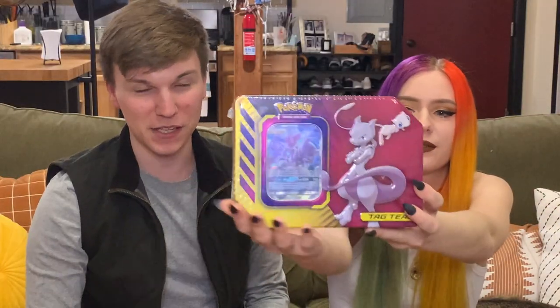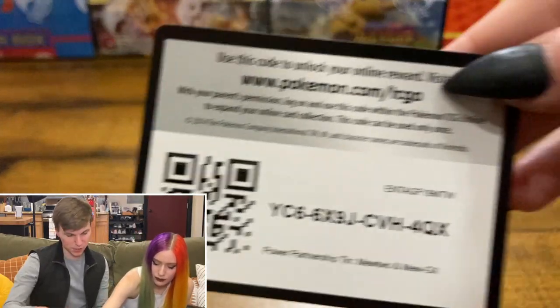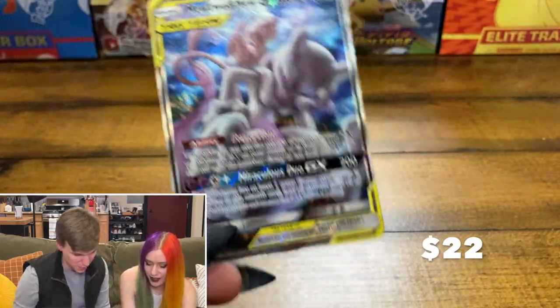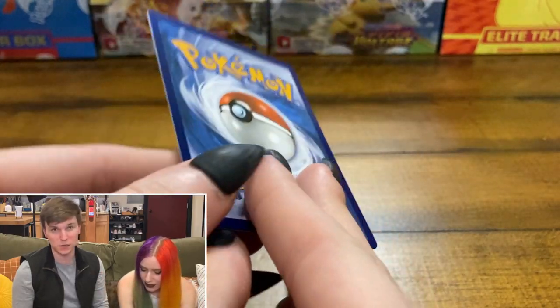I don't know if we can live up to the last video. There's only one way to find out. So the coolest thing about this tin right off is that Mew and Mewtwo GX Tag Team promo card — that is just probably one of my favorite prints that have ever happened. It looks just like an older brother who's just really embarrassed by his younger brother. It's like the perfect amalgamation of these two pieces together.